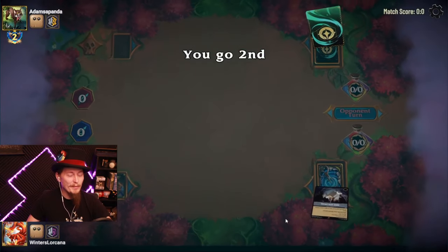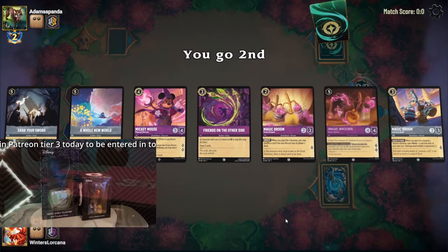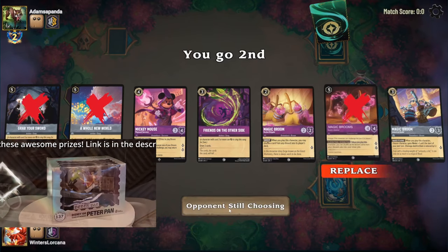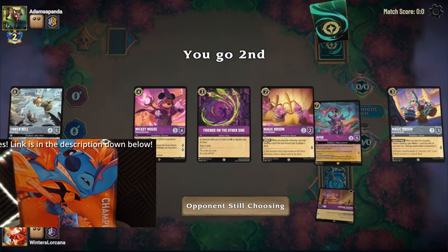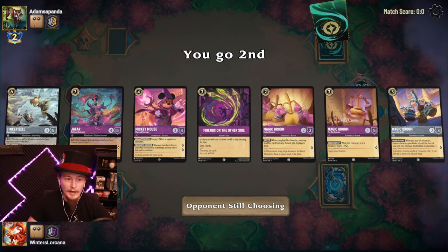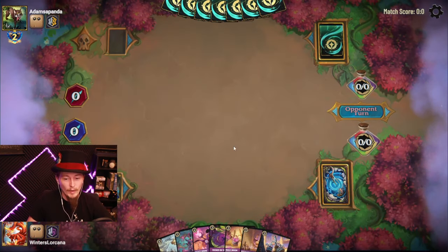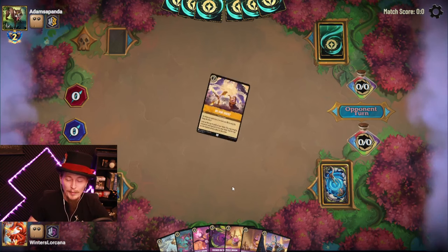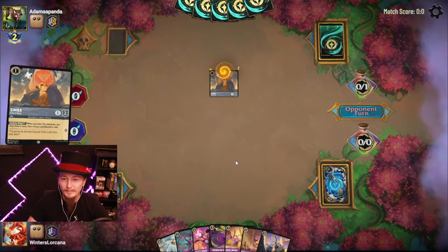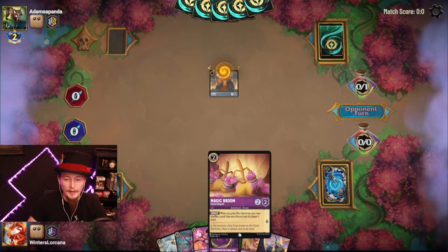Okay, amber steel. Brooms by popular demand. I don't have a ton of confidence coming into this, but who knows - maybe we will be pleasantly surprised. Let's get rid of all the uninkables. Our quickest play is going to be a two-drop, and I don't have another little Jafar. We do have the Jafar A Whole New World combo in the deck, but he is our only two-drop and there are no one-drops.